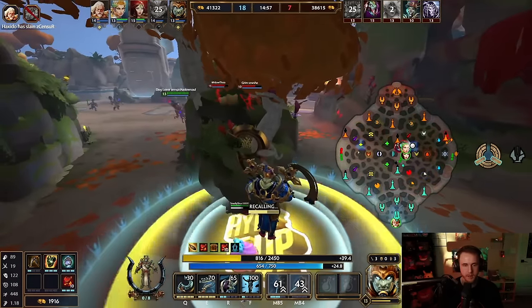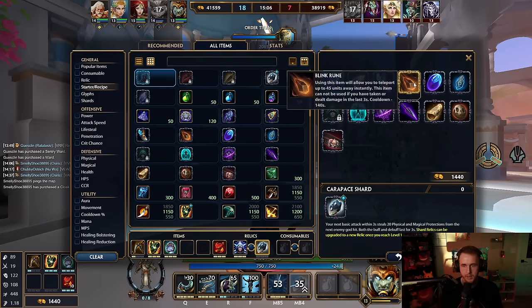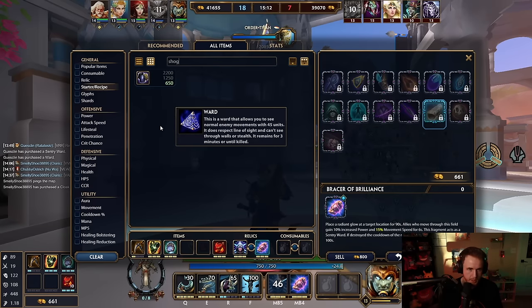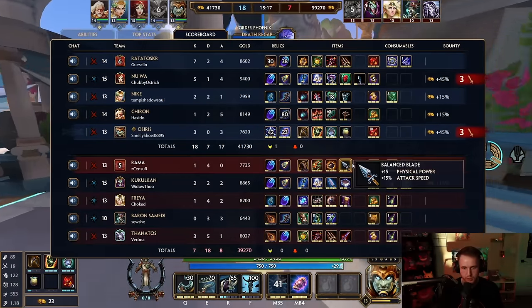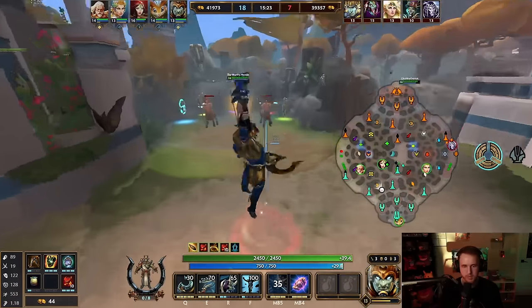I'm backing. I want to upgrade this — second relic, probably just frenzy bracer. Let's go bracer. And then we'll go Shoguns. Maybe Spectral if he's got crit — if he's not going into crit, maybe I'll just go Midgard.